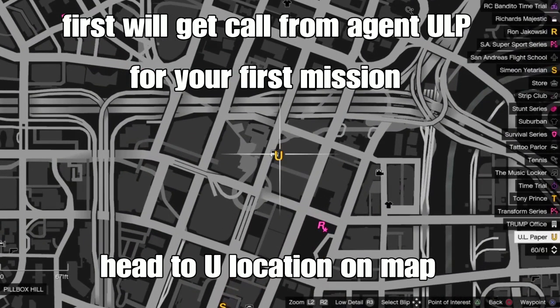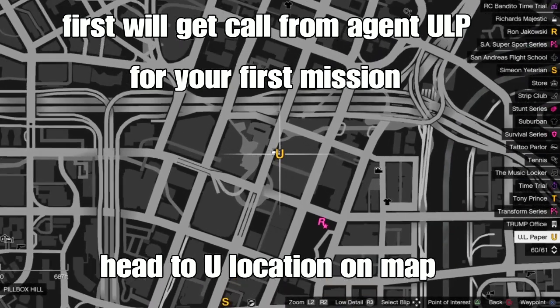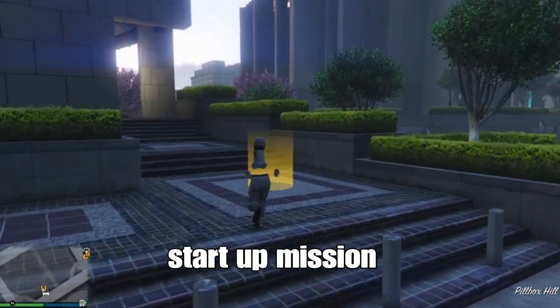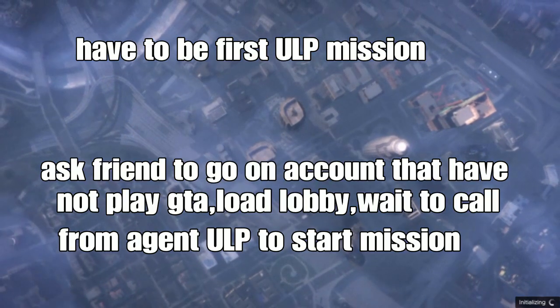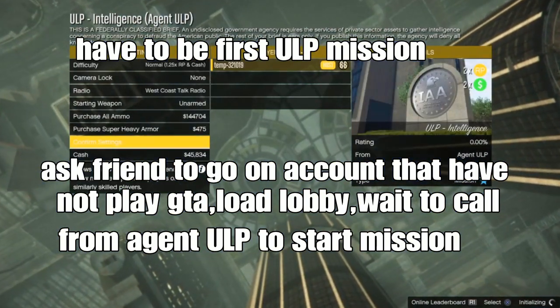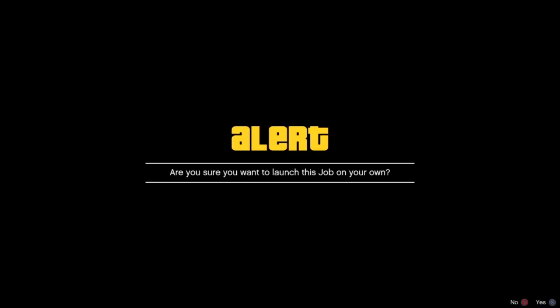First you want to get a call from ULP. For your first mission, head to the location on the map. This only works for the first mission — I tried all the missions and it didn't work. This may be the only way to get the outfit itself. You have to have the first mission; get a friend on an account that has a plate, don't load it, and wait for the call from ULP to start the mission.